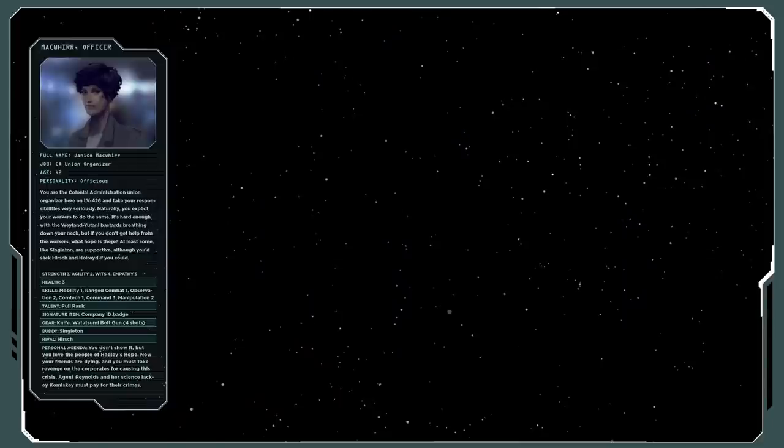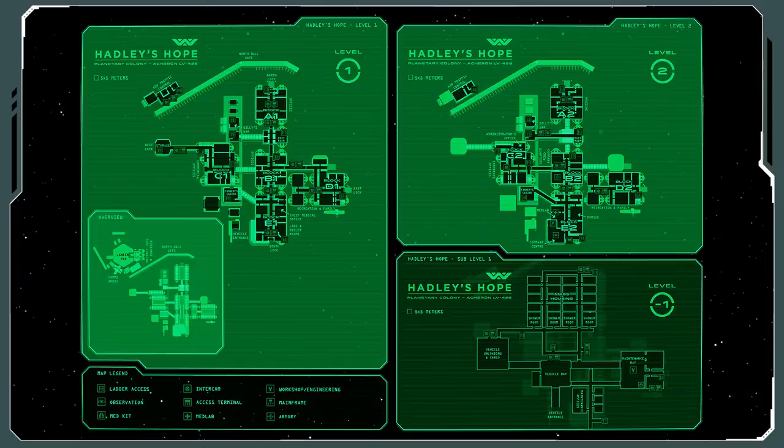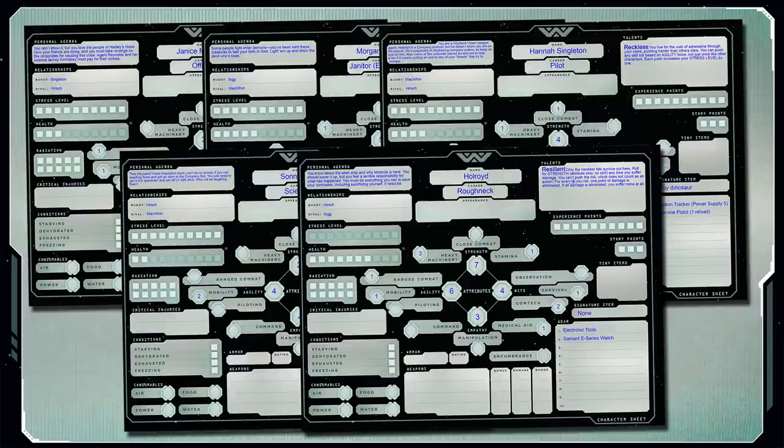The game gives us five pre-generated characters, each with their own buddies, rivals, and personal agendas. The adventure itself is more of a dungeon crawl than anything else, and outside of the alien threat, these agendas are going to give us most of our drama. I suggest that you fill out all the character sheets and hand those to your players — or you can download the ones I've already filled out; links below. Any unused characters I suggest keeping around as NPCs — maybe to kill them off in some dramatic fashion at the very beginning, or to be available as backup characters, because one of the PCs might easily get killed and they need a character to play.